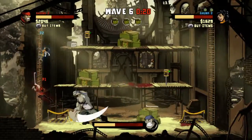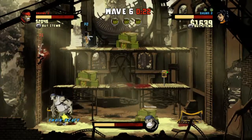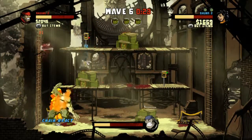Use the environment to your advantage. There are traps you can use against the militia — just flip the switch.